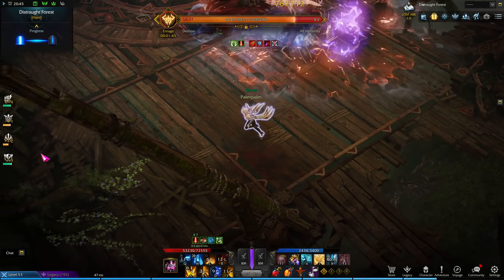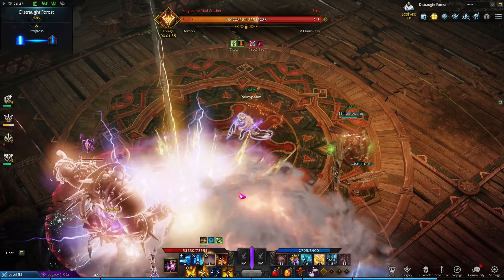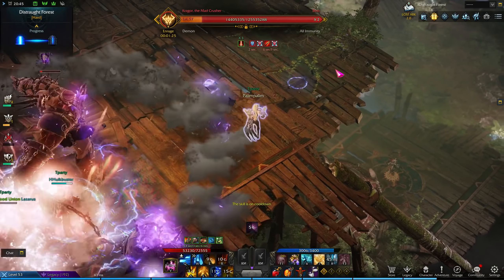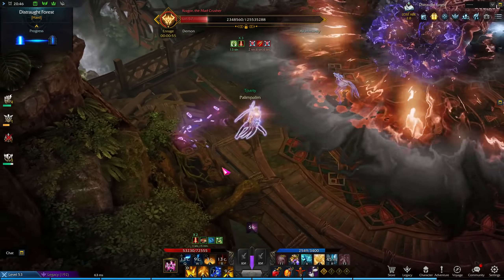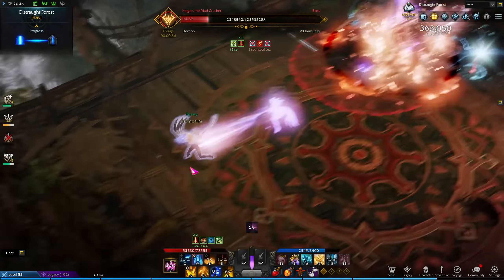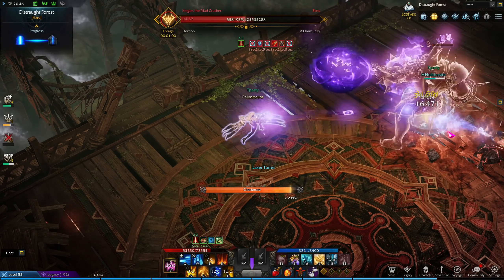There are two more skills worth mentioning because they can one-shot you, especially in hard mode. The first is the roar — as soon as the boss roars, get away from him, as he will do a spin attack which will most likely one-shot most classes in hard mode. The boss will also frequently spawn from his hands a dark orb which will chase down one player. That player needs to run away from teammates and trigger the orb by dodging through it or using a movement skill through it so it explodes on the spot. If you trigger the orb near your teammates, everyone will take damage and get knocked down.